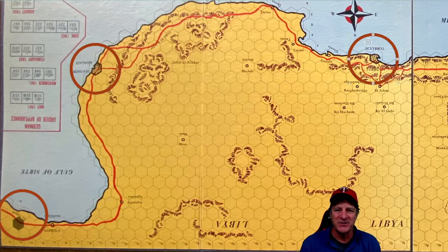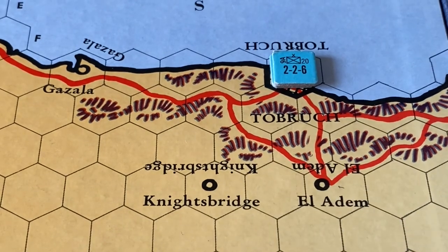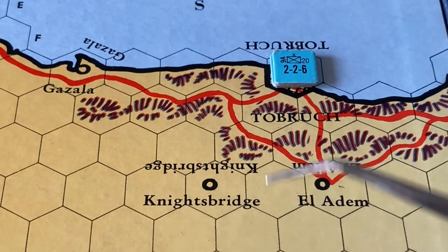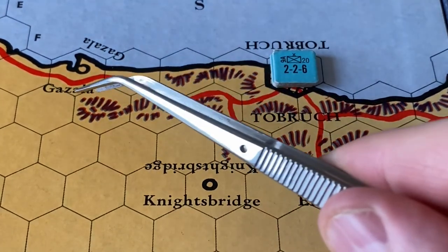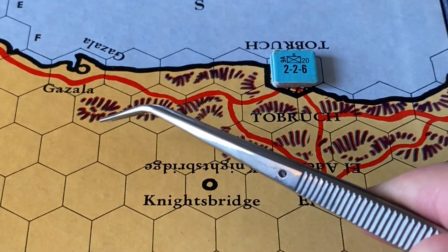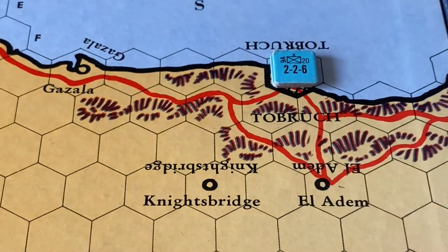Let's take a look at the terrain in the game — there are a number of important types. The first is clear terrain, which is basically the golden yellow terrain or anything with a city or town in it. Movement and defense are normal in these squares — they don't impede movement or combat. Escarpment is the rougher, dark brown terrain with squiggles on it, and this does impede both movement and combat. Combat defense factors are doubled inside escarpment, and if you move into escarpment without accessing it by road, you have to stop and can't leave until the next turn.